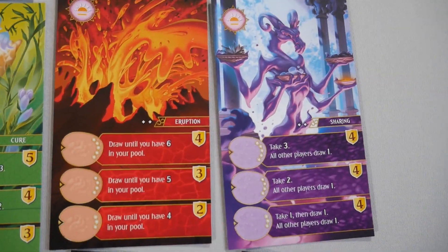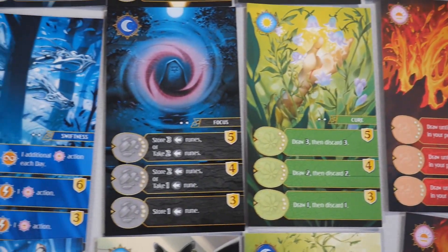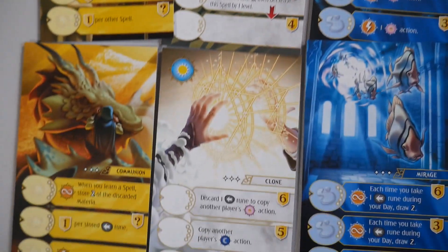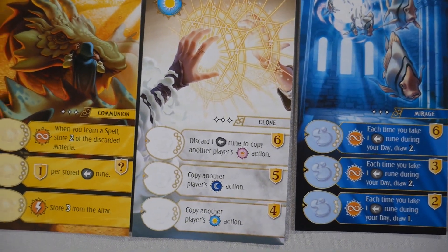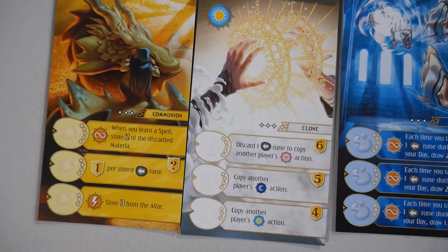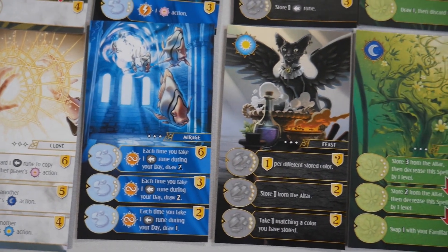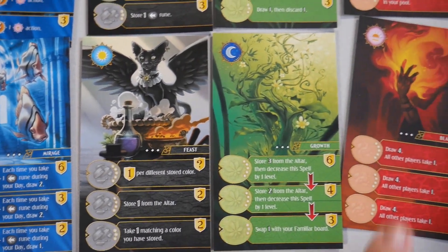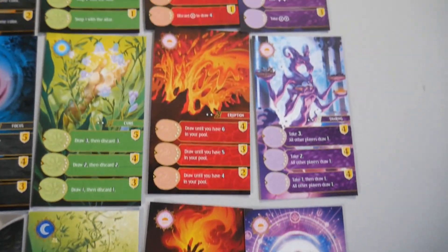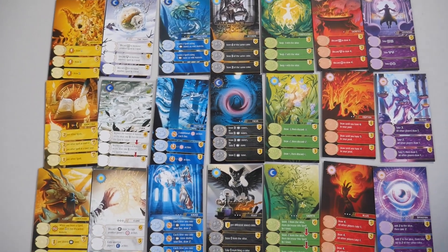When you go down to the level twos, they start getting a little more complicated and involved. Level threes are even higher than that. The infinity symbol means it's always an effect if you have something there. I really like the artwork — it looks really cool and really fits the theme. That is everything in Spell Book!